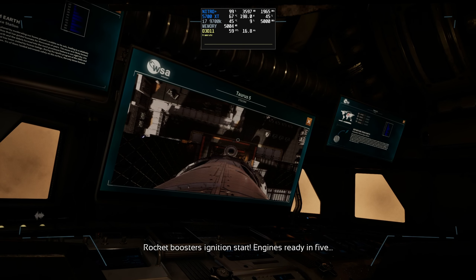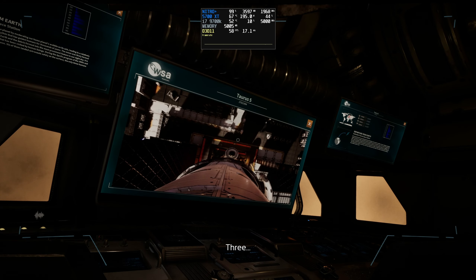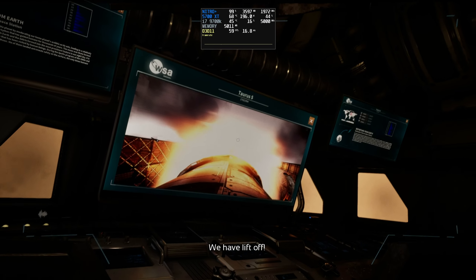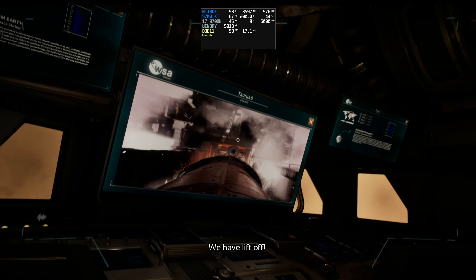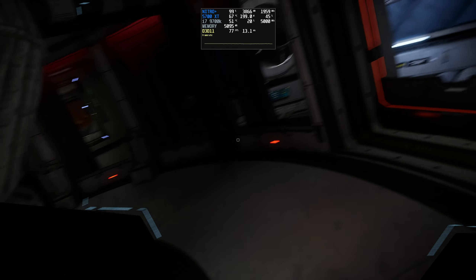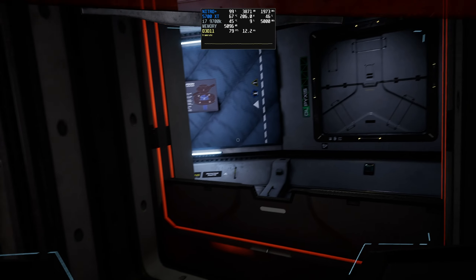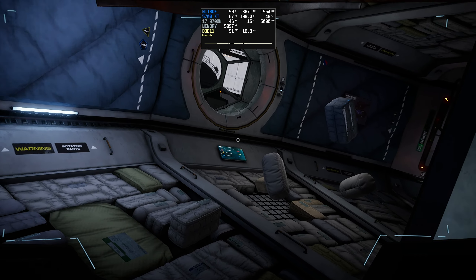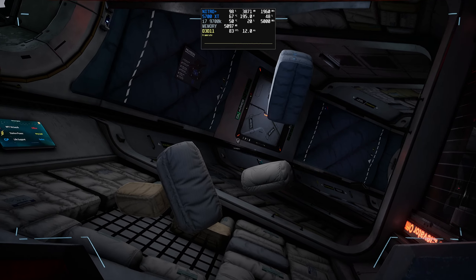Upon docking with the space station, your perspective shifts to a first person one as you explore by floating around in microgravity, which is a lot of fun. Gameplay wise, Deliver Us The Moon is pretty much what many people would describe as a walking simulator. Most of your time is actually spent examining objects, listening to voice recordings, and pretty much just taking in as much of the environmental storytelling as possible, and this aspect of the game is done very well.